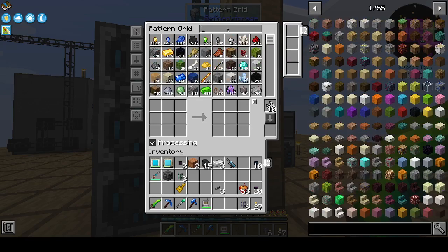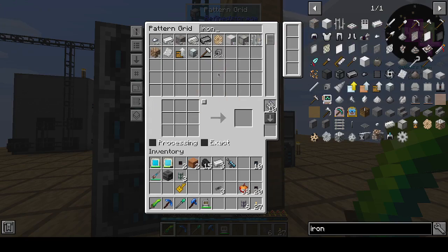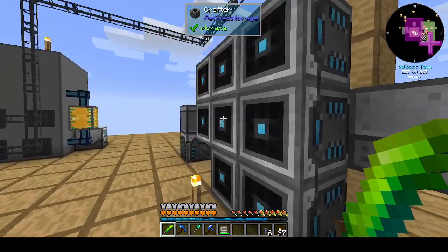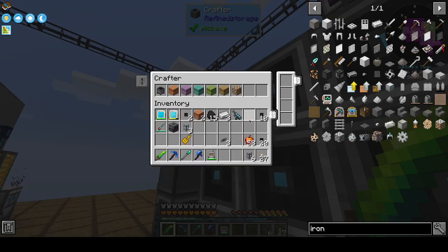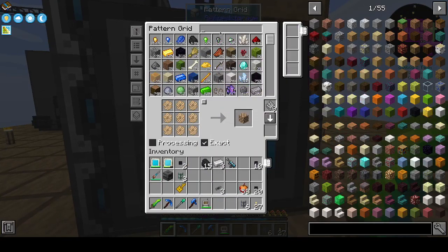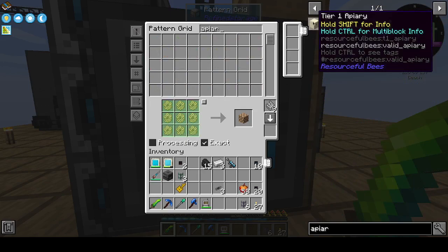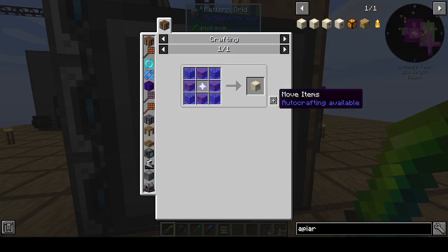We were making patterns. We want this not to be a processing pattern — we definitely want it to be exact. So actually, what we're trying to build here is not this one. We're trying to build an apiary, the Tier 1 apiary, in fact.